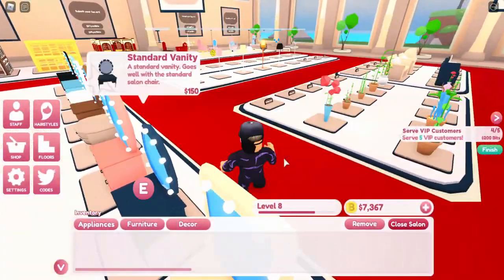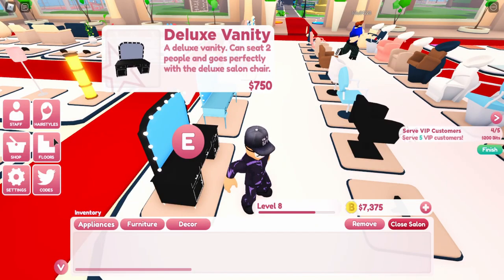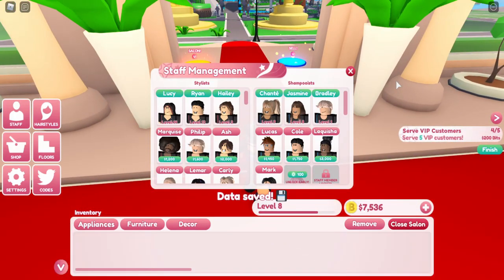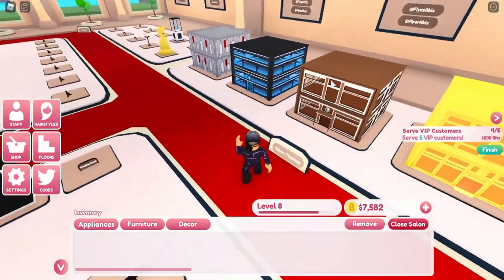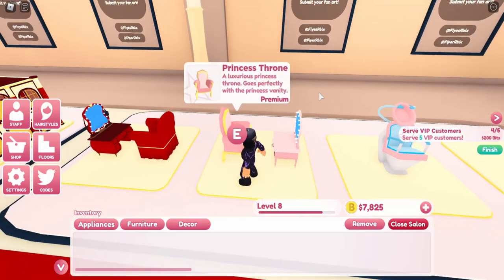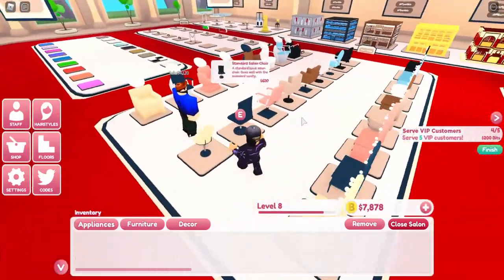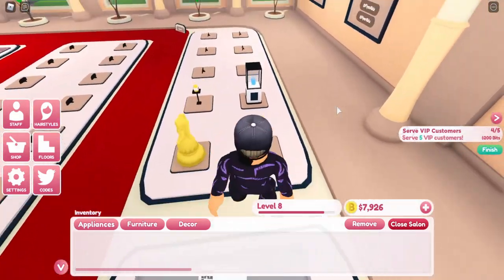I'm really enjoying this game and I recommend it because it has a unique style. The stylists and shampoo basically seat customers in and help with the wash unit and vanities for changing the customers' hair. If you have Robux, you can buy auto wash units, princess vanities, or the royal vanity with a chair. This game is going to be really good — it only came out in October last year, so it's only been out about six or seven months.